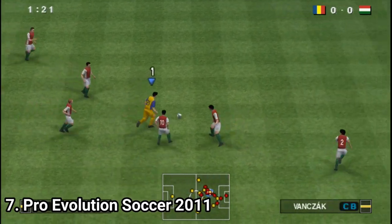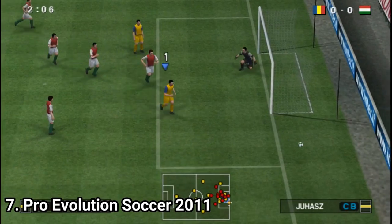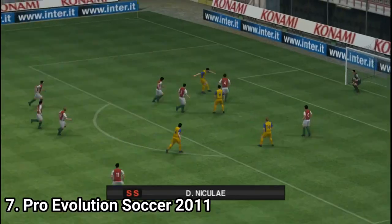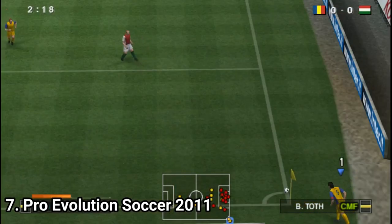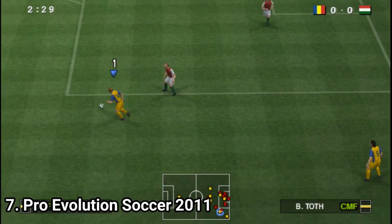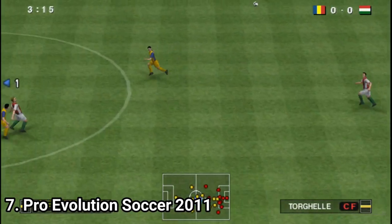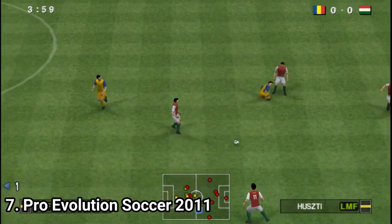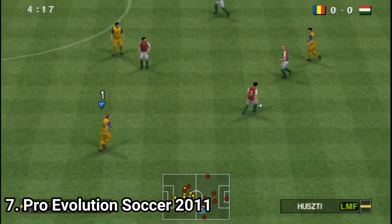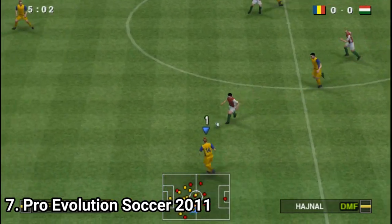In Pro Evolution Soccer 2011, the gameplay seems more fluid now and the passing system is way better. The graphics are slightly better, and so are the controls and how the game behaves. There don't seem to be any new game modes. The themes are updated as usual, and now you can create a friend card — a card that after you play a match with a friend, he will have your card on his PSP and you will have his on your own PSP. In the rest, the game seems to deliver the same experience.